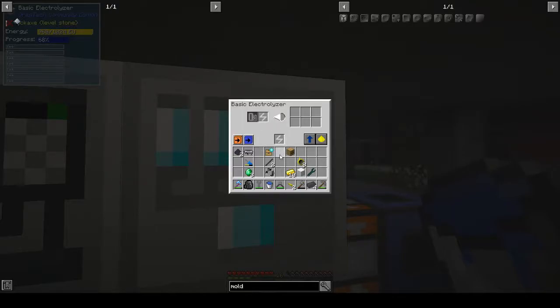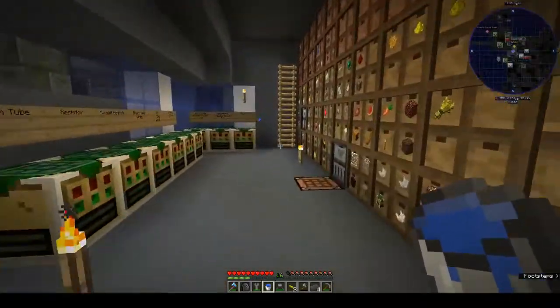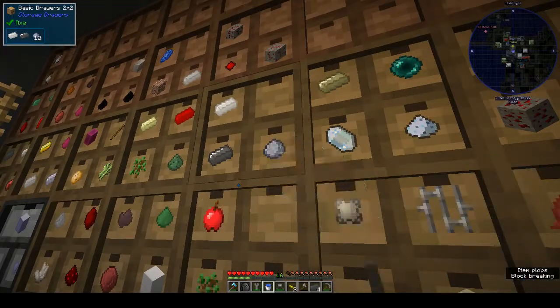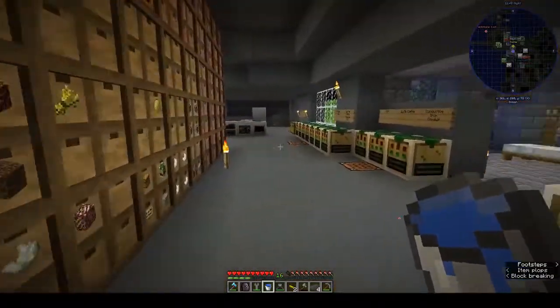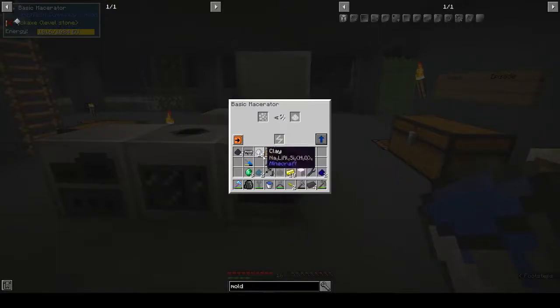These things should tell you but I guess it's not there to hold your hand. So: two sodium, two silicon, lithium. How much clay do we have? We have 14. Let's put those in and put those in the electrolyzer and get some more dusts and things.